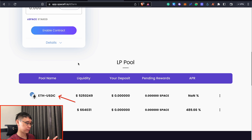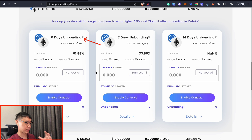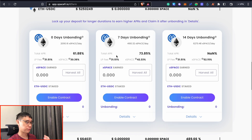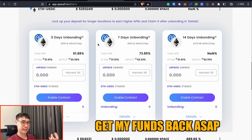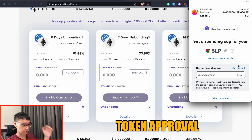After you've connected your MetaMask wallet, you should now see that there's only the ETH/USDC and SPACE/USDC pools. I've selected the ETH/USDC pool, and we can choose the unbounding period that we need to wait before we are able to gain access to our LP tokens again after we unstake. If you select a higher unbounding period, your total APR will actually be much higher. However, I'm mainly just depositing liquidity into this pool to hopefully qualify for the SpaceFi airdrop, so I personally prefer no unbounding period to gain access to my funds as quickly as possible. I'll go for the 0 days unbounding period and click on Enable Contract.